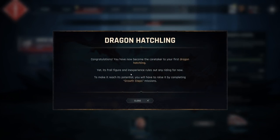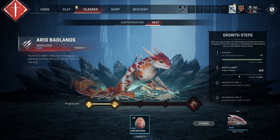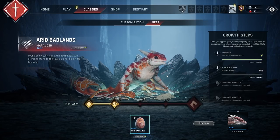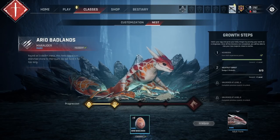He's our first hatchling, yet it is frail and inexperienced — rules out any riding. So growth steps: egg, baby, adolescent, sub-adult, full-on adult. Dodge three fireballs — oh okay! So I only need to complete one of these to get to the next stage. He is so cute — I'm gonna use him as the thumbnail because people like cute things. Yeah peeps, this is a fun game — I'm gonna play more of this. Thank you all so much for watching and I'll see you all in the next video. Bye!